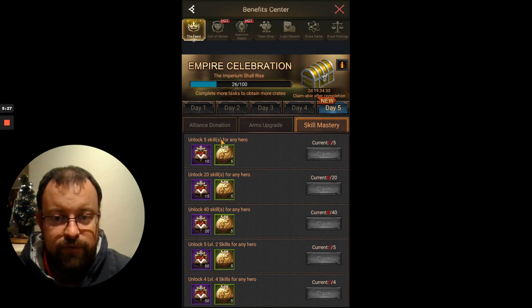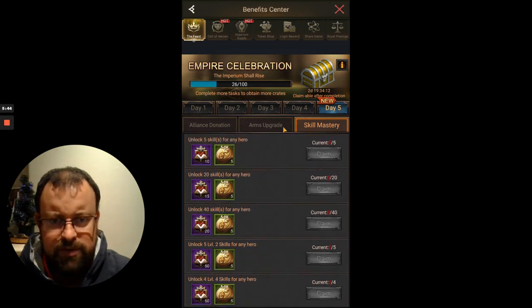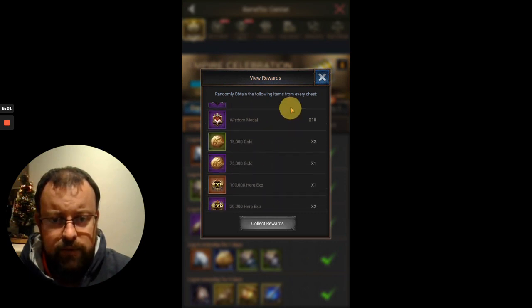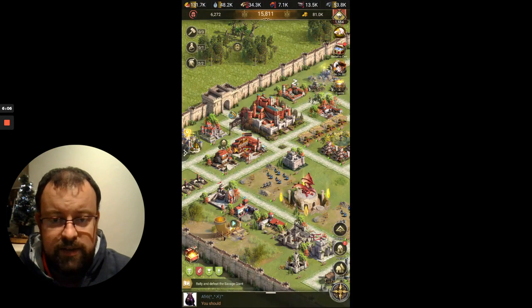And then we've got skill mastery: unlock five skills, 20 skills, 40 skills, and unlock five level-two skills for any hero, four level-four, three level-six, one level-eight. You do get wisdom medals as rewards along with some gold, but that's a lot of skills. You're not going to generate enough wisdom medals in your first week to get many of those. So far I've managed to obtain 26 of the 100 total tasks in the feast event. Rewards include advanced and super recruitment tickets, blue and purple medals, wisdom medals, gold, and some hero XP.